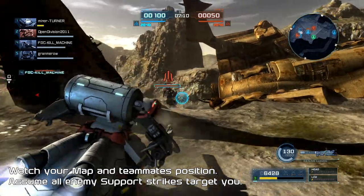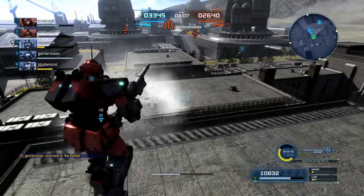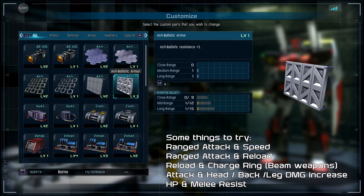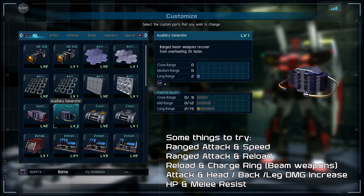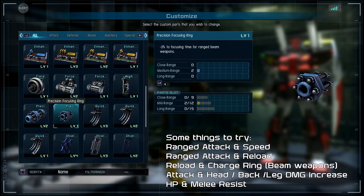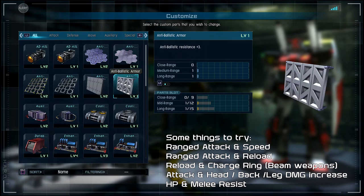Some builds I like to use with support suits are usually attack-first. I prefer attack over defense because if someone is already rushing you it's probably too late to escape unless your suit has the mobility. That said, still learn how to fight other suits. I like to work on attack and speed — it helps me reposition after an attack or reload and get right back into my field of view for that next sniper shot.